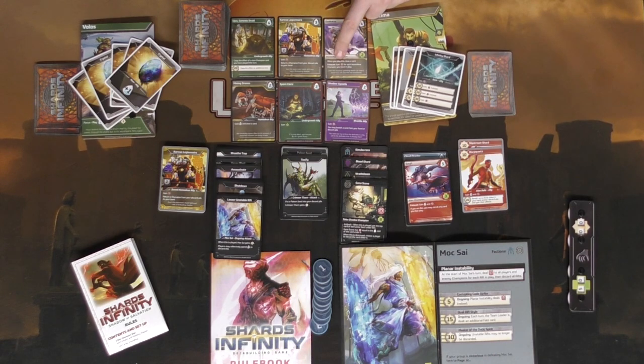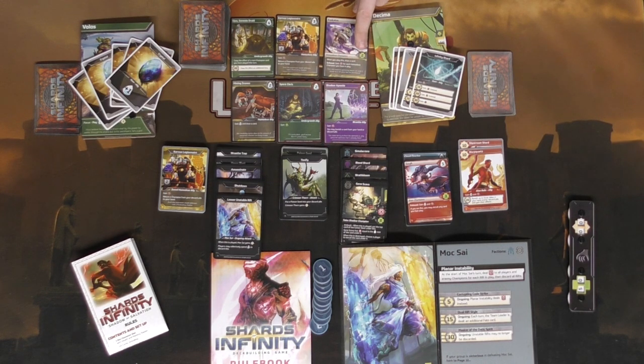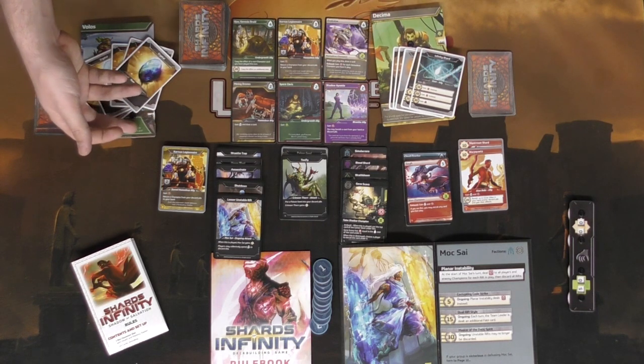Cards with HP are character cards — they come in front of you and give you an ability you can use once per turn by exhausting them. If they take damage up to their health, they get removed to your discard pile. There are also defense cards: if you get attacked when it's not your turn and you have one of these in hand, you can reveal it to prevent the damage. That defense persists across multiple opponents' turns until your own turn begins.